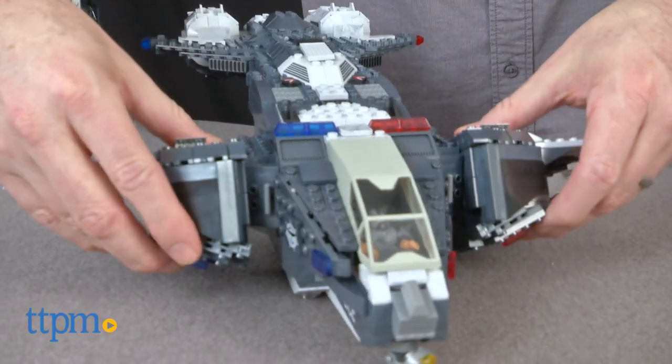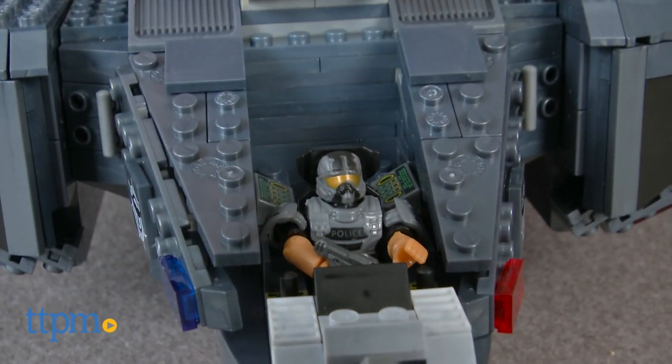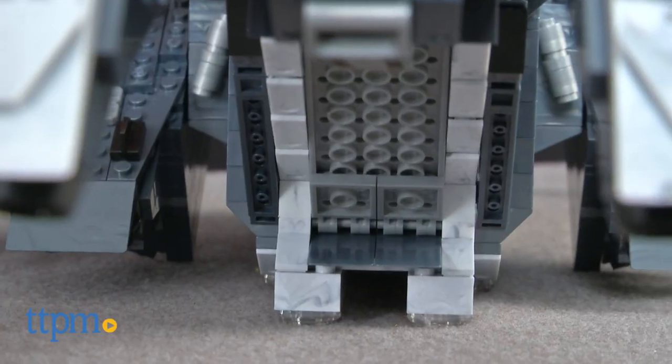The Pelican dropship has articulated wings and rear engines. There's also an opening cockpit, troop bay, and rear hatch.